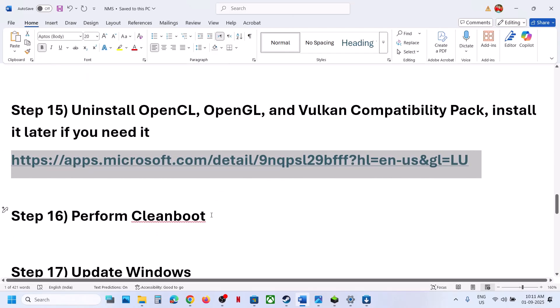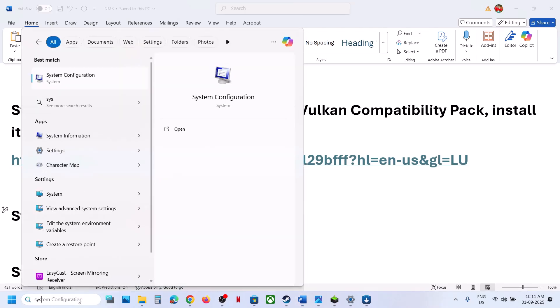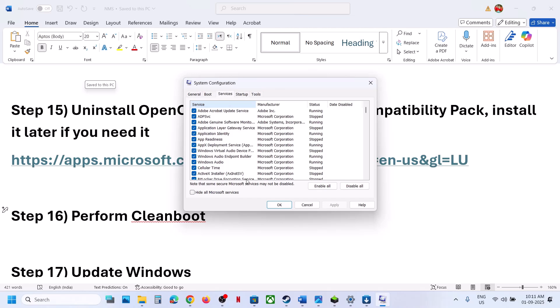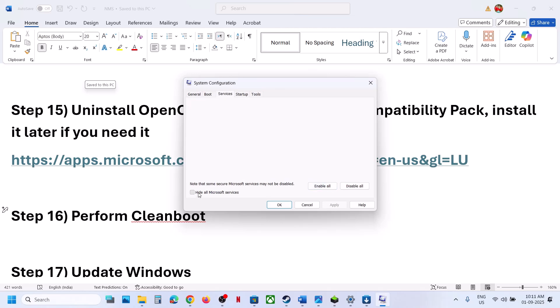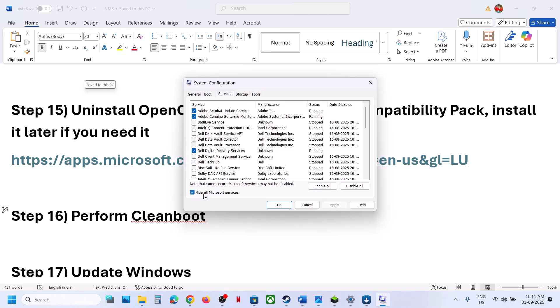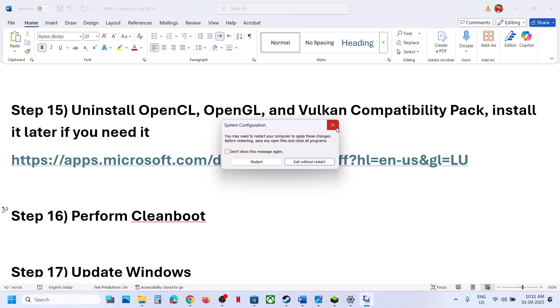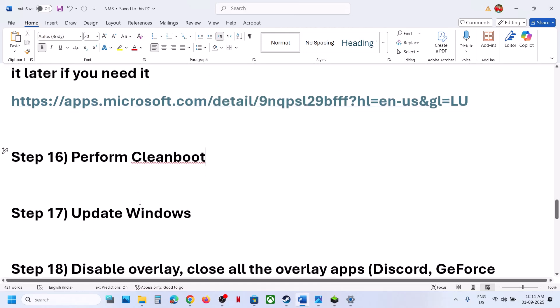Still not working? Perform a clean boot. Type 'system configuration' in the Windows search box and click on System Configuration. Go to the Services tab, check the box that says 'Hide all Microsoft services' first, then click Disable All and hit Apply. Click OK, select the restart option, restart your computer, and then launch the game.